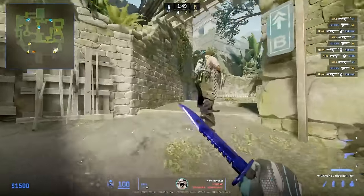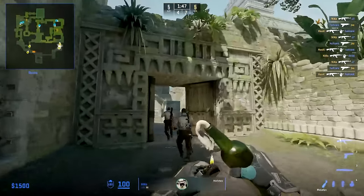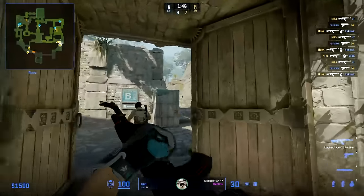Let's now break down G2's 2 mid and 3B default. Nico is one of the three B players, and here he starts by using this Molotov to make sure Complexity can't push down ramp.